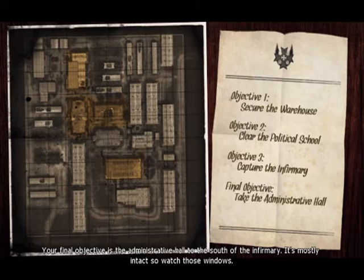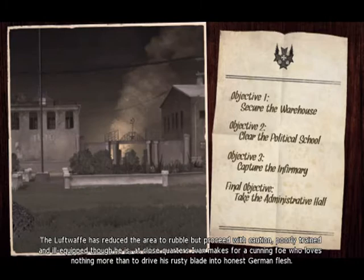The Luftwaffe has reduced the area to rubble — proceed with caution. Poorly trained and ill-equipped though he is, at close quarters Ivan makes for a cunning foe, who loves nothing more than to drive his rusty blade into honest German flesh.